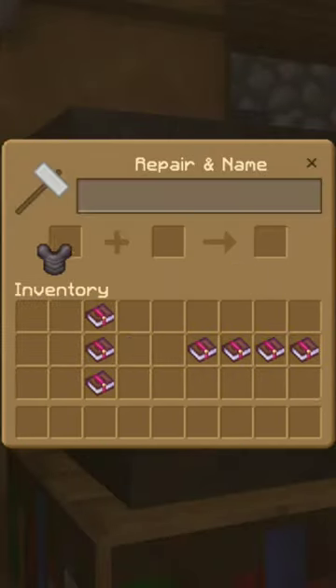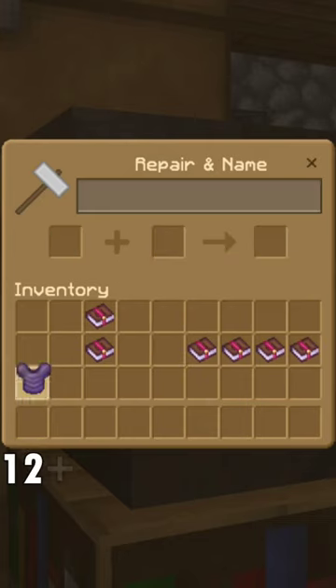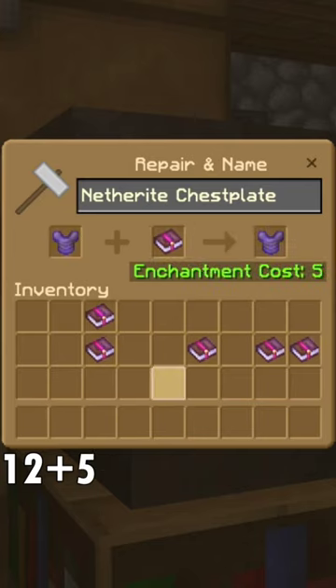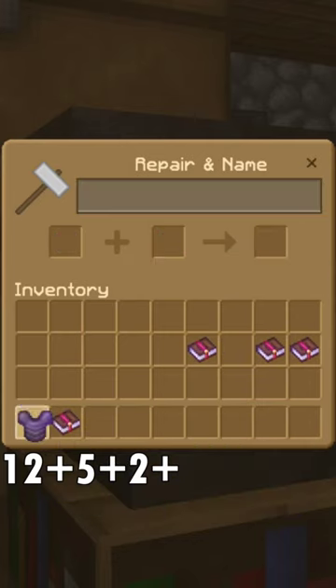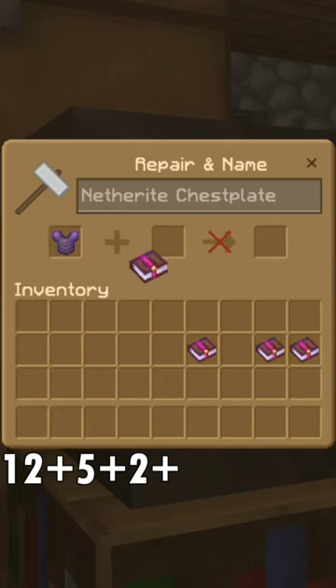Go to your anvil, place in your netherite chestplate, combine that with Thorns 3. Take your chestplate of Thorns 3, combine that with Protection 4. Take your Book of Unbreaking 3, combine that with Mending 1. Finally, take your chestplate of Thorns 3 and Protection 4, combine that with Unbreaking 3 and Mending 1.